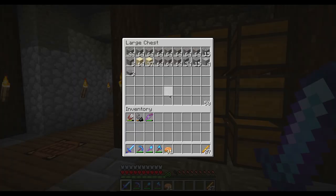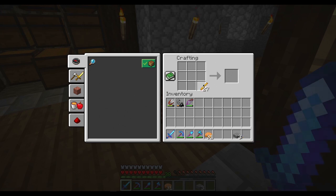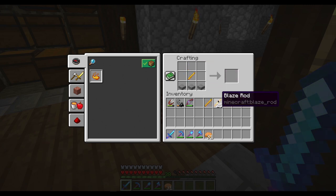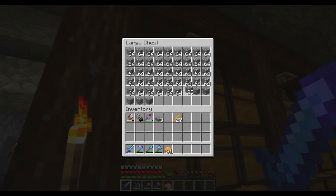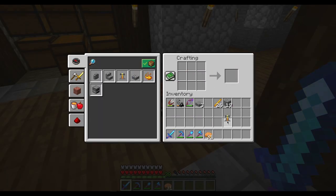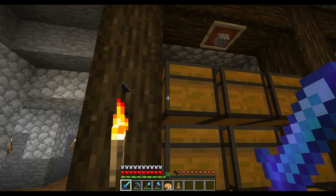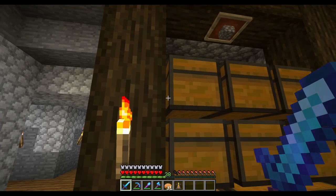What we now need is to make a brewing station to begin with. How do I make this? No wonder it doesn't show up as a recipe - we need cobblestone, not slabs. I was thinking it needed slabs. That's okay, but we got our brewing stand.